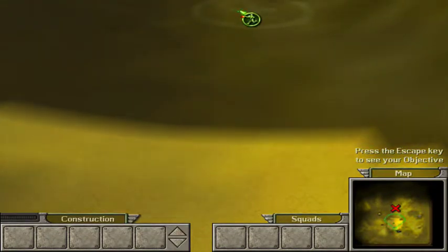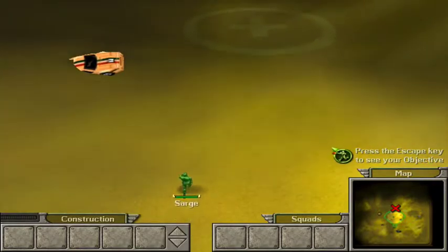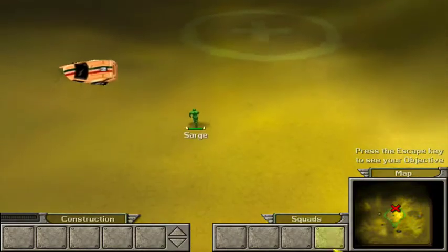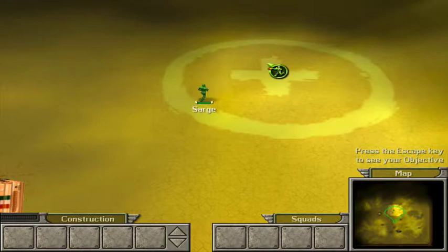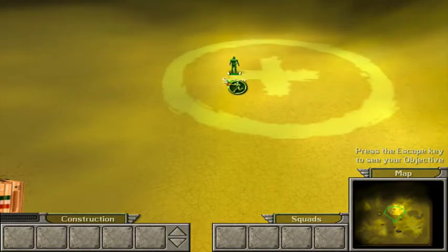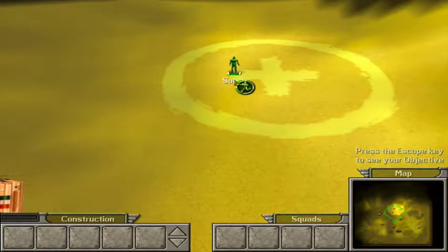Sarge here. On my way. Good. With Sarge selected, position your cursor anywhere on the map and left-click again to give Sarge a move order.